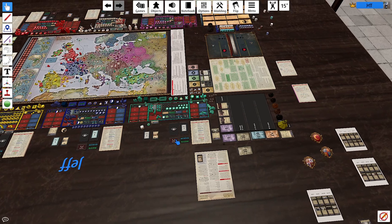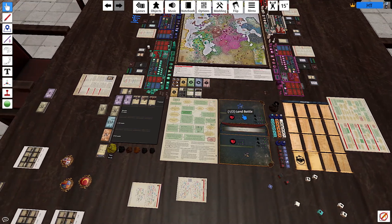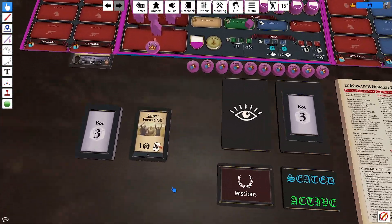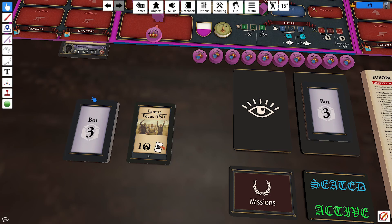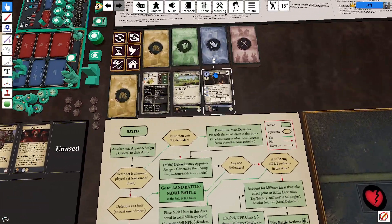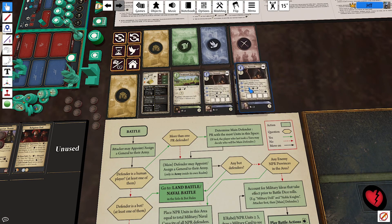So what that essentially means — and I've already gone through and discarded some cards — there was an example right here. When the bot played this unrest card, Poland discarded a diplomacy card. We came over to the diplomacy card and there are actually two of them discarded. They're both spy network, ironically. So we have two discards here now because of the bots.